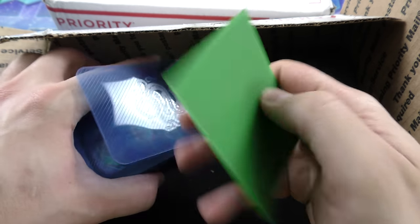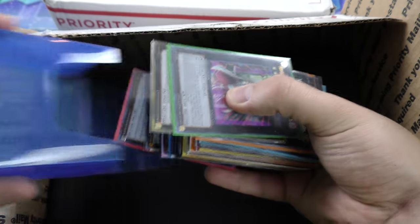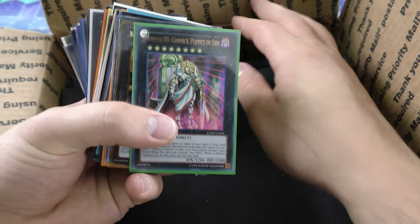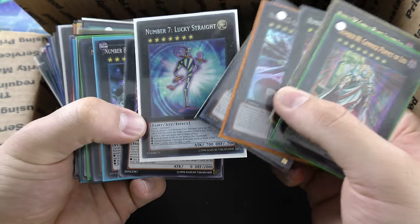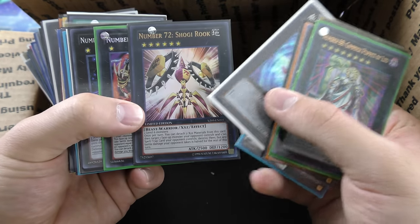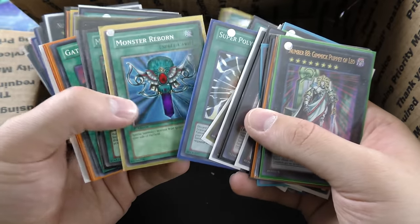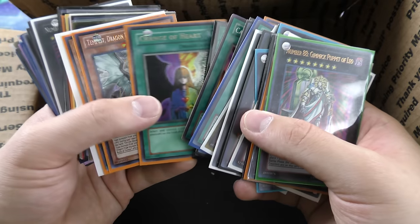That definitely didn't want to come out. Our second giant stack of cards here — that's a cool-looking Number 7: Lucky Straight. Pretty cool card; heard some guy won a game with that over at a World Championship event in Las Vegas. Pretty cool. Some banned cards in here too.